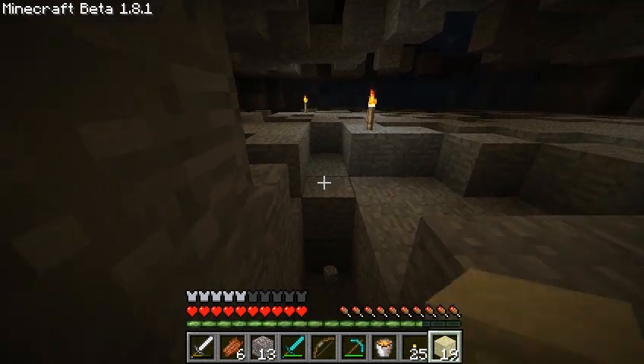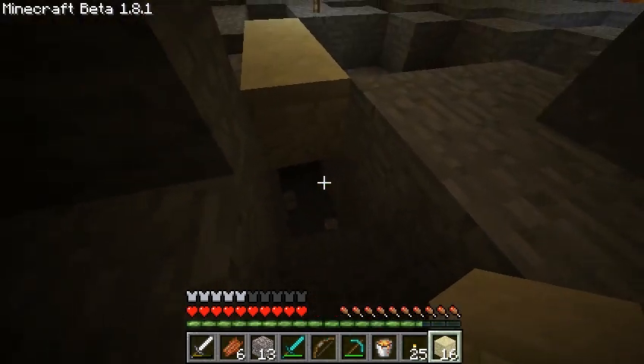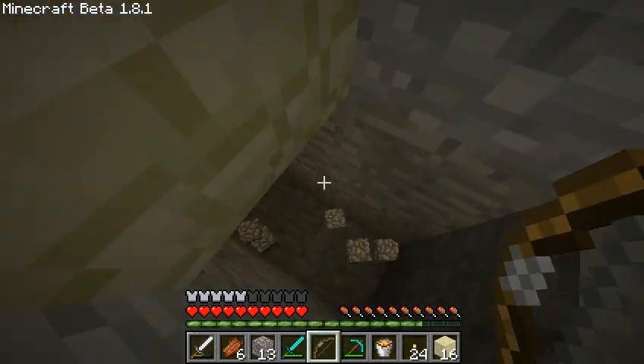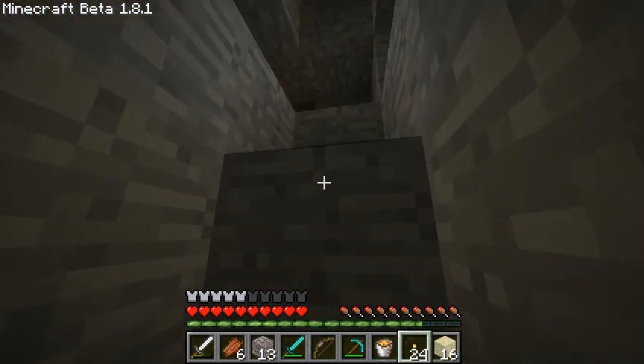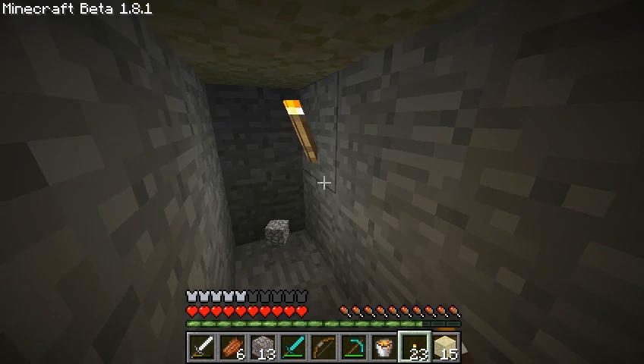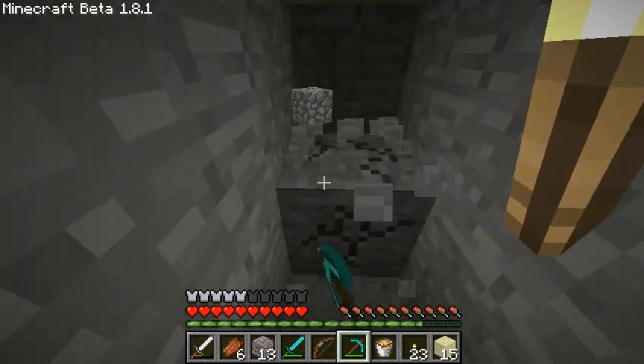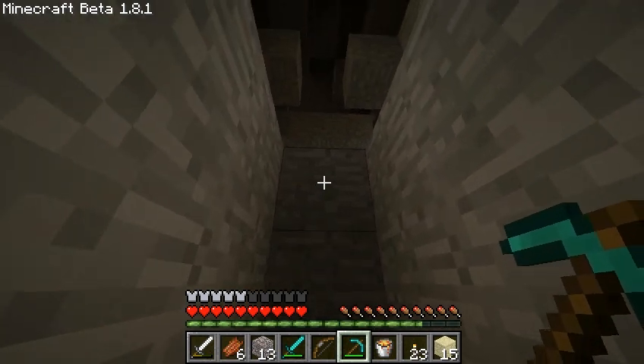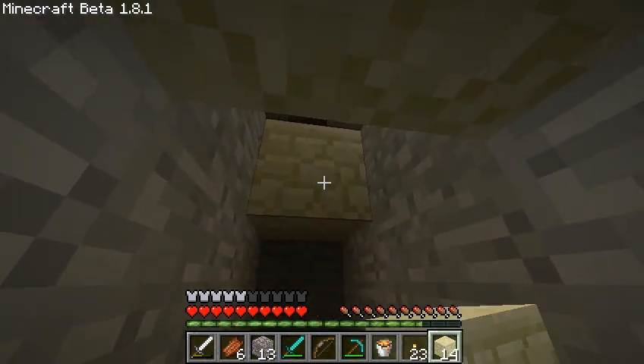Now obviously I'm pretty vulnerable from this point, so I shall do that. And I'll make a way down. I'll put myself into complete blackness, which will turn a tunnel down to the next area, because really, the drops are the most deadly things in this place.